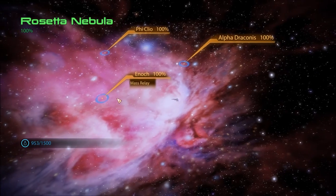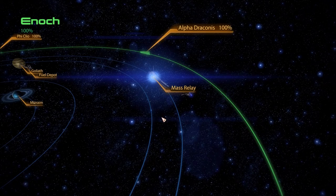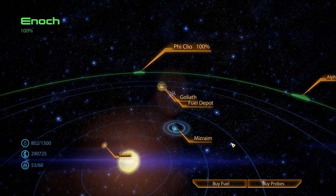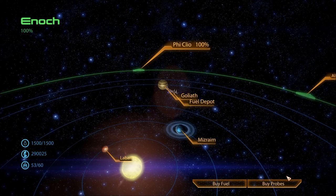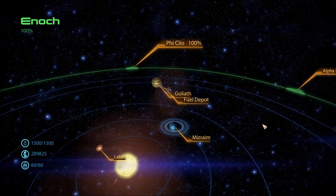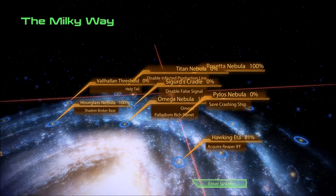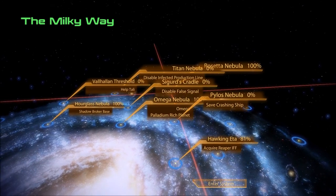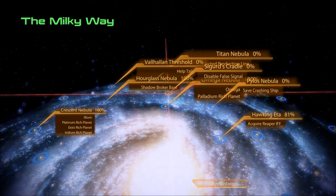So Rosetta Nebu is completely, completely complete! Get fueled up here, and we're on our way. Last episode we did Jacob's loyalty quest, so he's now completely loyal. We're heading to Sigurd's Cradle to disable the false signal that draws in ships like the MSV Strontium Mule.